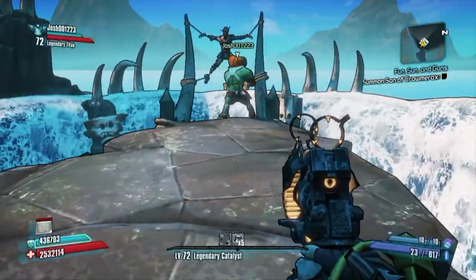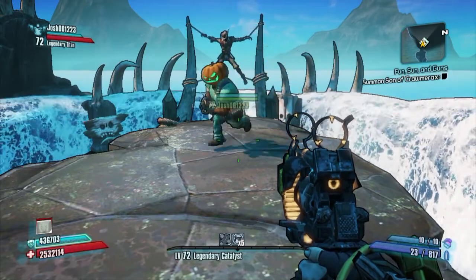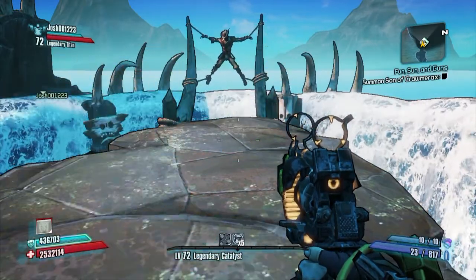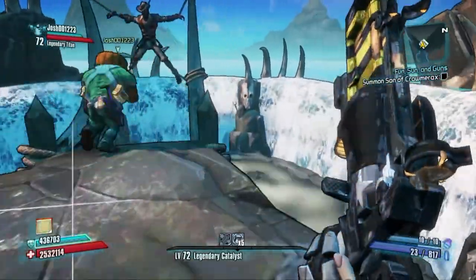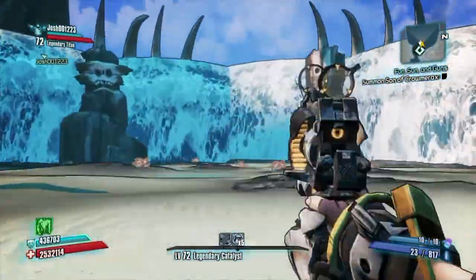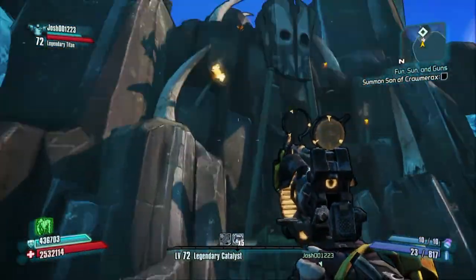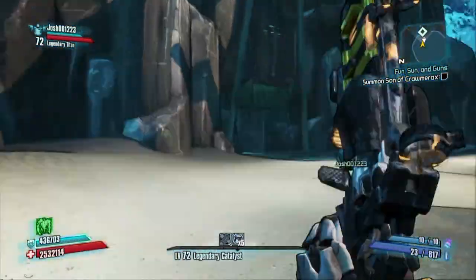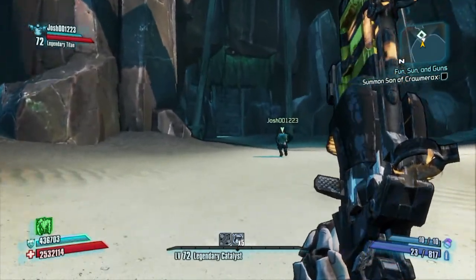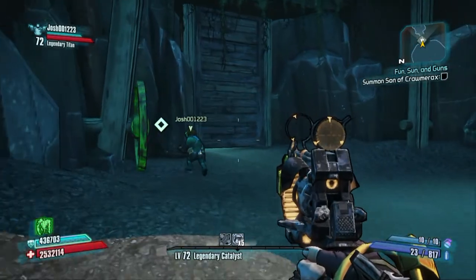Hey, what's up, it's Myscape20 here. Today I have for you boss fight number 40 against Son of Cromorax. This is from the newest Headhunter Pack that came out today, April 15th. It's only $2.99, just like all the other ones, but this is definitely worth it. You fight all your way through the DLC to finally get a shot at Son of Cromorax — here we go.